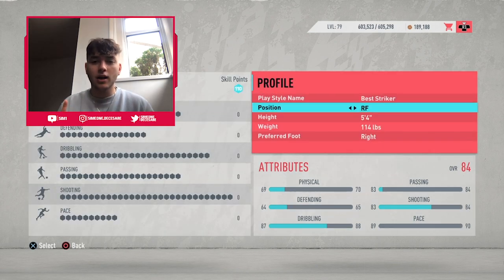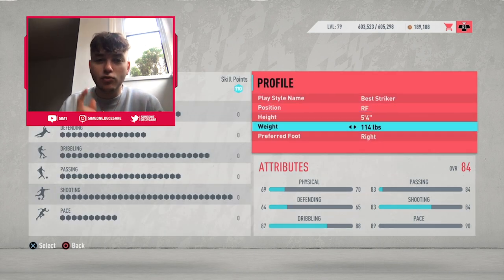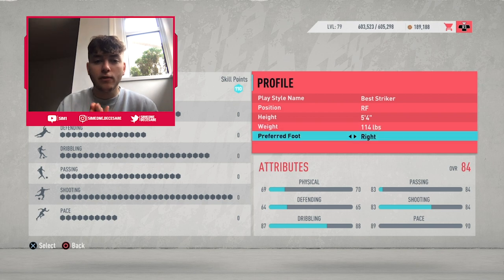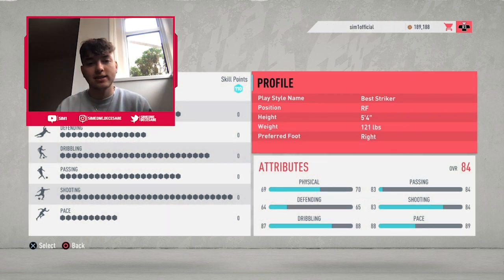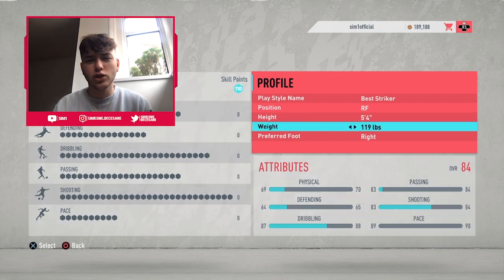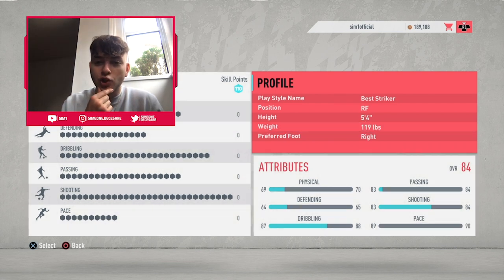First of all we're gonna start off with the basics — the height and the weight. We're gonna be right forward, and we want to be five foot four and 119 pounds. If we go higher than 119 pounds the stats decrease, and if we go lower the stats also decrease. So you want to be in around that 99 to 119 region.